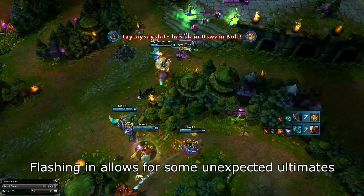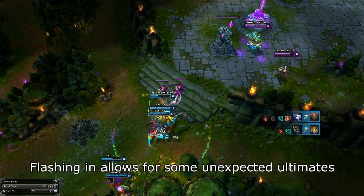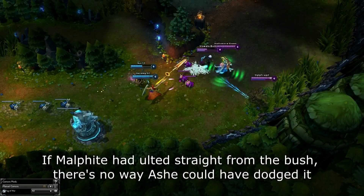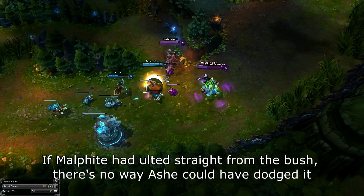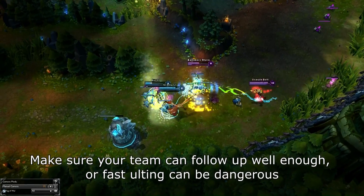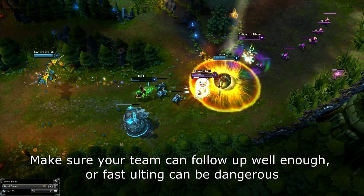The goal with fast ulting is to catch out an opponent and burst them down instantly, and this has to be done without any hesitation whatsoever. Once the opportunity is there, you just have to go for it. The worst case scenario with fast ulting is you miss and you have to disengage, but that isn't even that bad. The best case scenario is you kill the target you hit and proceed to easily win the 4v5 teamfight.